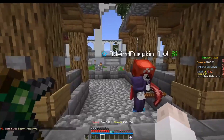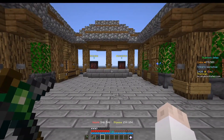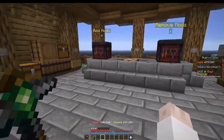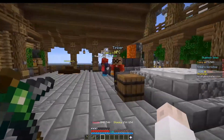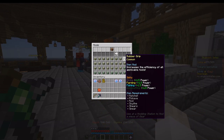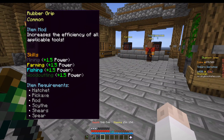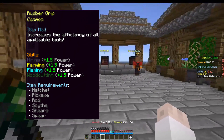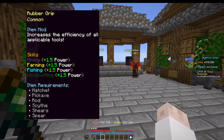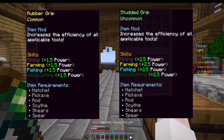Let's get started with the skilling tool mods. Before we talk about the mining tools, I want to talk about something that's good for all tools — grips. Grips can go on just about any tool. The actual limitations are: they can be on hatchet, pickaxes, rods, scythes, shears, and spears. They can't go on nets or a couple other things, but generally speaking these are good for almost all tools. The rubber grip will increase the stat of every single gathering ability on any tool you put it on by 1.5. The upgraded version, the studded grip, will increase the ability of every tool by 2.5. Those are all the mods that can go on all tools.